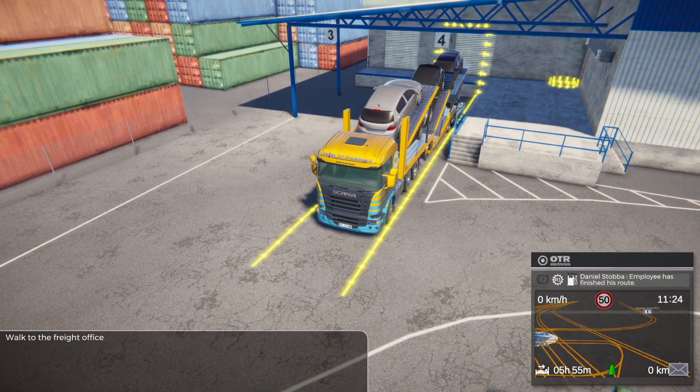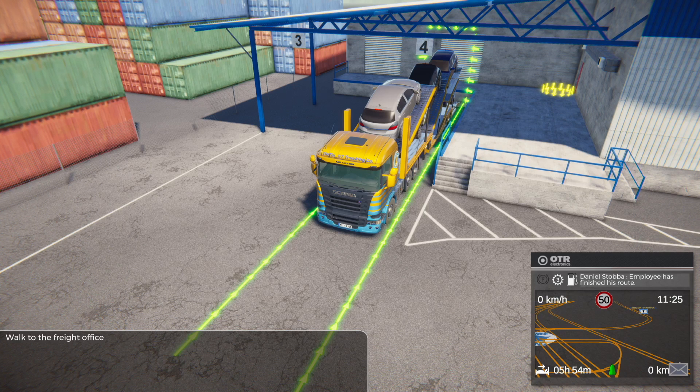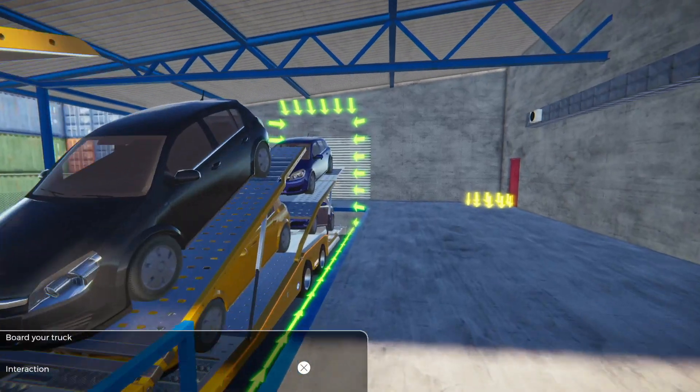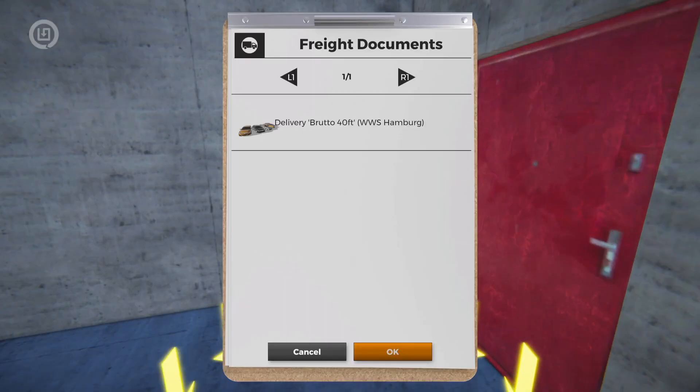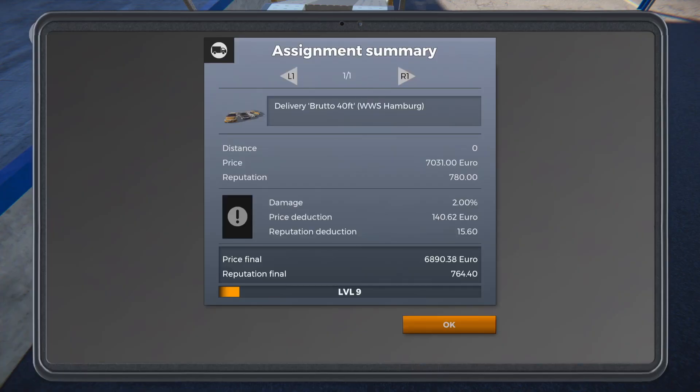Not to worry — we're here to deliver these, so let's get it done. There we go — handbrake on and we'll jump out. One delivery: brutto 40-foot to Worldwide Shipping Hamburg. Twist slots done. The distance has come up as zero — that's not right, we should have a distance there. I hope the distance we're driving is actually counting towards those trophies. We got 7,031 euro and 780 reputation points. We did get a little bit of damage when we hit that barrier — 140 euro for repairs — but not bad overall, 6,890 euro after that. We'll take it.